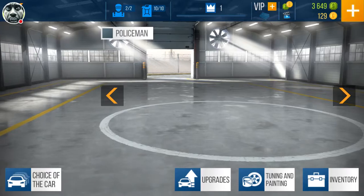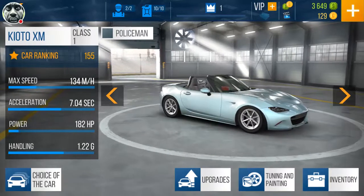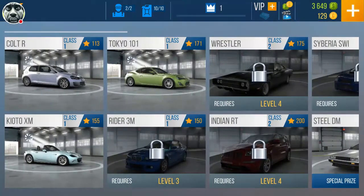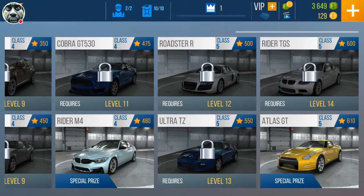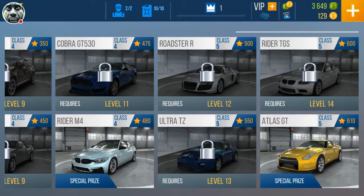We're going to explore a few of the new things. They do have a new policeman feature — I finally figured out how that works and I will bring you that in our upcoming video. We're looking at the speed rating for a few of our cars here: that's our original Colt R, we have the Tokyo, and the Kyoto XM which is supposed to be our fastest car. There are also the Ryder M4 and the Atlas GT, which are special prizes.